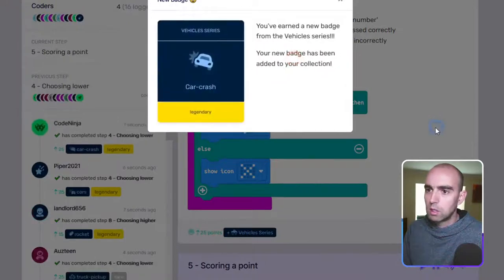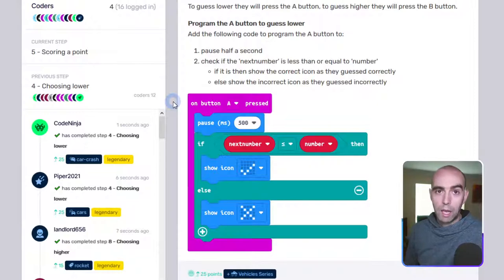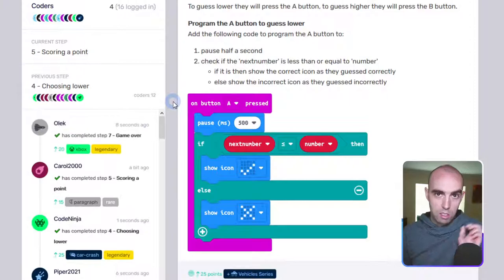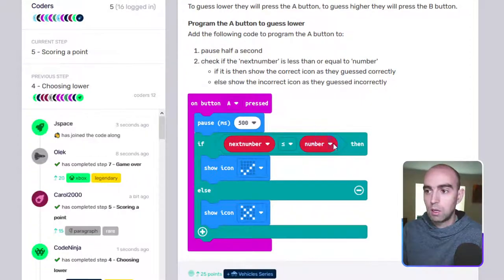To recap step 4: on button A pressed, pause for 500 ms, then add an 'if then else' block. From Logic, add a 'less than or equal to' comparison — put 'next number' in the first slot and 'number' in the second. In the 'then' branch show the tick icon (you were correct), and in the 'else' branch show the X icon (you were wrong). I can see 12 coders have completed that.